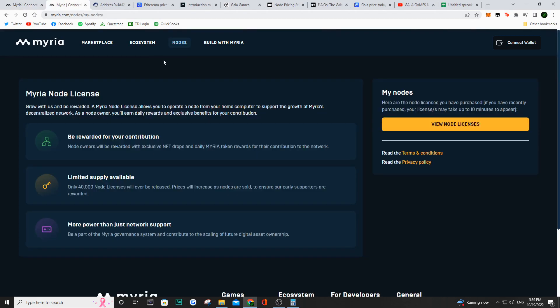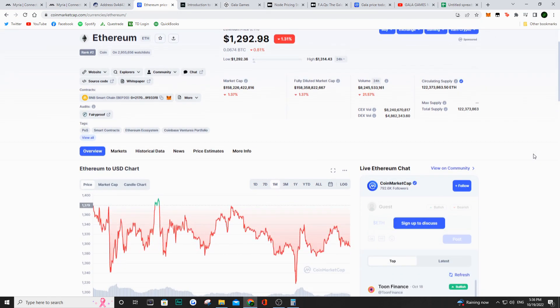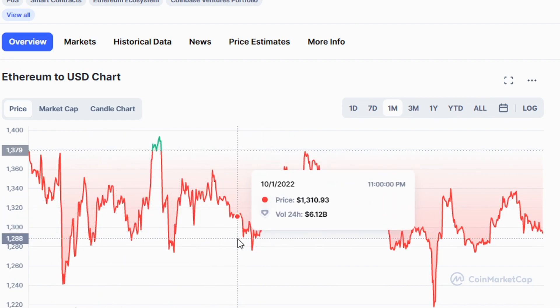I went ahead and purchased one Myria node. I actually invested with one of my friends — we have a 50/50 stake in this node together and hopefully we make our money back, and then profit on top of that. I went ahead during the whitelisted period. One node was worth 2.5 Ethereum and I actually purchased Ethereum around $1,300. Over the last month, Ethereum was ranging around $1,260 to about $1,350, so I bought it on the lower side — which was great because that means I paid less.